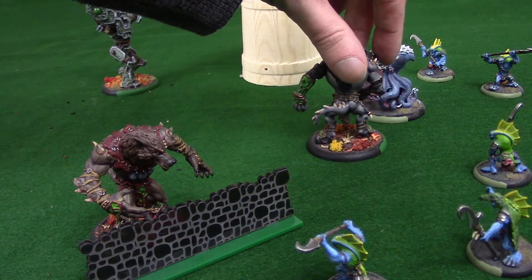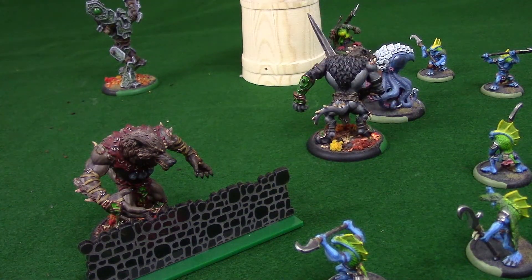When a charging model's movement ends, it checks to see if its charge target is in its melee range. If the target is not in range, the charging model's activation immediately ends. If the charging model ends its charge with its target in melee range, the charge is successful and the model can continue its activation normally. It can use anytime abilities, like Animae or Megalith's Geomancy, after a successful charge and before its actions.